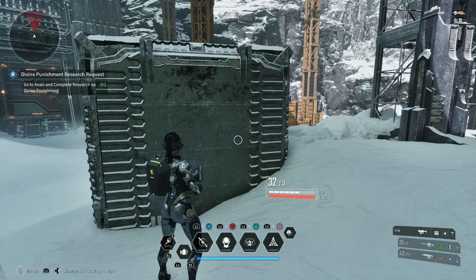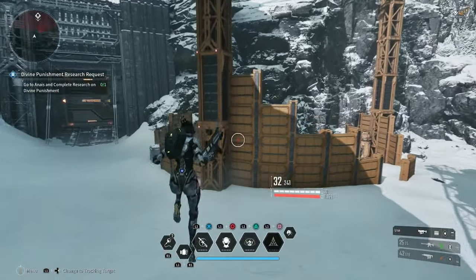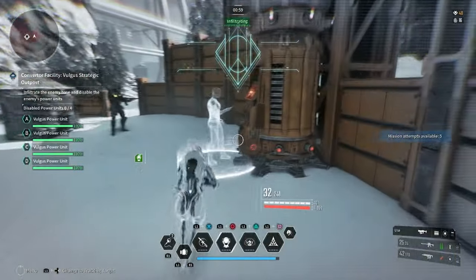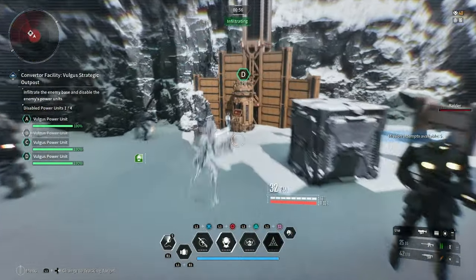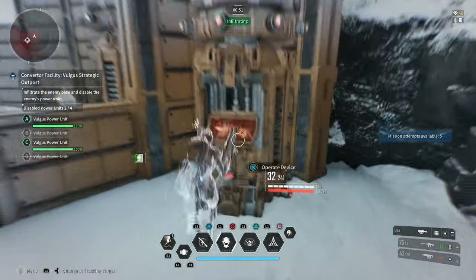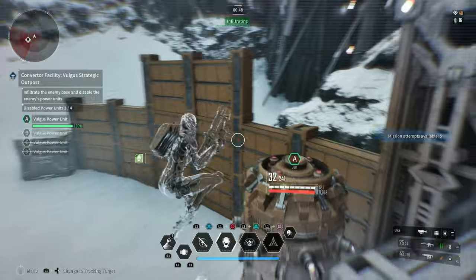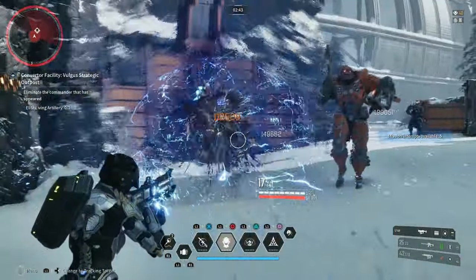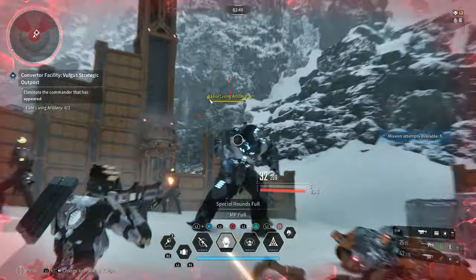I showcased a three-machine infiltration earlier; now I'm going to showcase a four-machine infiltration and how you can do it. Sometimes you need to do a little quick maneuvering to get through, especially if you only have a little bit of duration increase. Make your way as close as you can without being seen, activate camouflage, hop over and break the first machine, zipline and jump to break the second, zipline and jump to break the third, hop the fence and break the fourth — and now you're on to the killing. It's as easy as that.